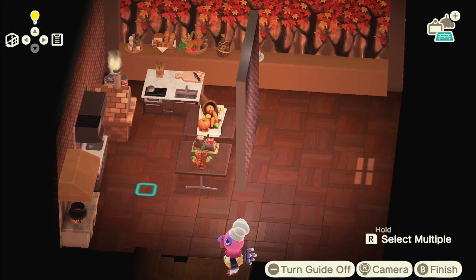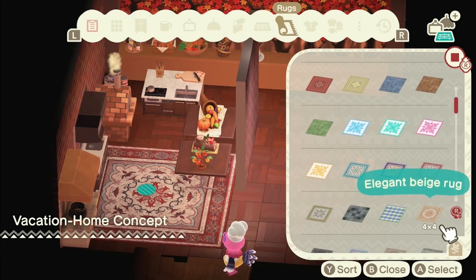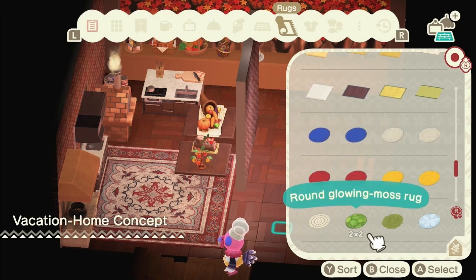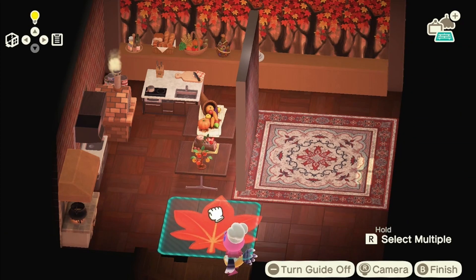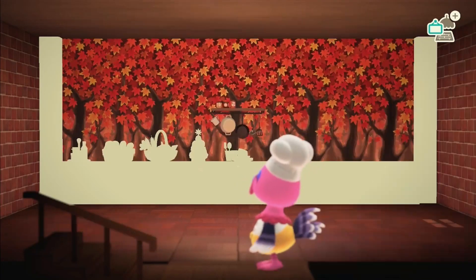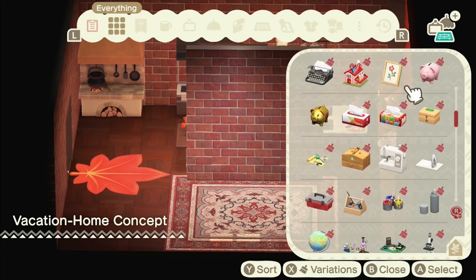Now I'm looking at the rugs — choosing a rug of course, which takes me ages. I was looking at the festive rug and then realized it was a Christmas rug, so nope — can't have that one. There are some really pretty rugs in this game, it's just trying to choose which ones to use where. I love to have a rug at the door entrance as a doormat — I feel like that's a very British thing. When you come home you have to wipe your feet on something! Moving more into the lounge bit now.